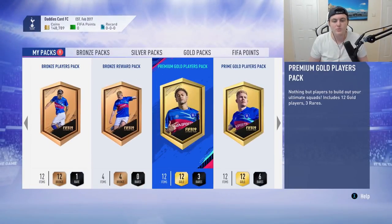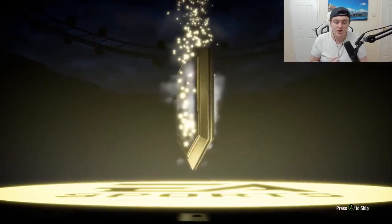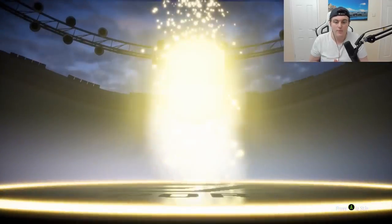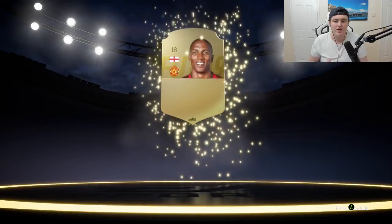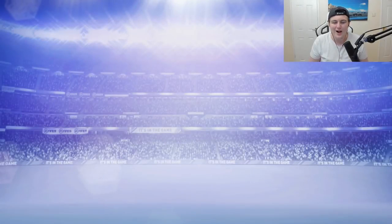Then we have the premium gold players pack — the 25k players pack. Come on a board drop... it's not unfortunately. It's going to be a left back from England — it's going to be Ashley Young. That might be a decent card to sell. It's a Man United card so I'm quite happy with that.